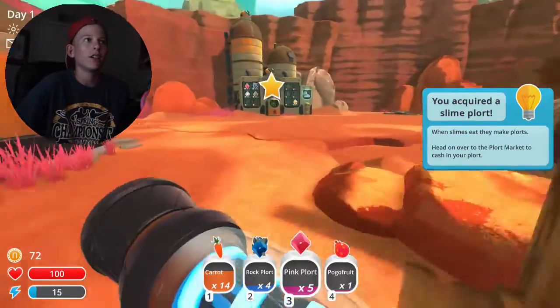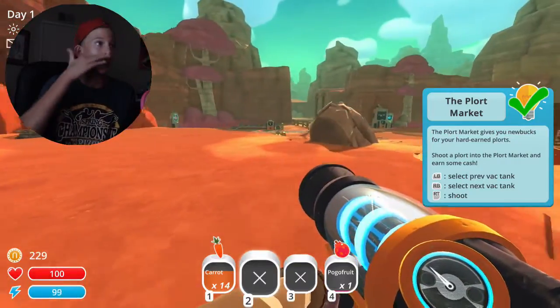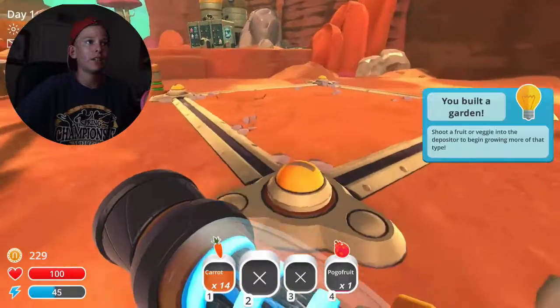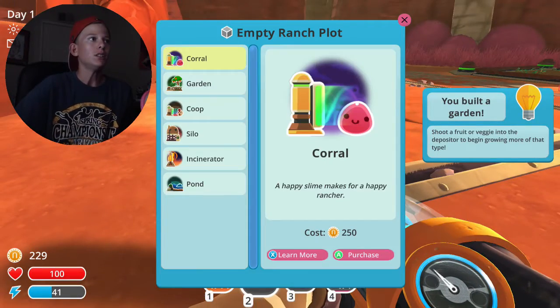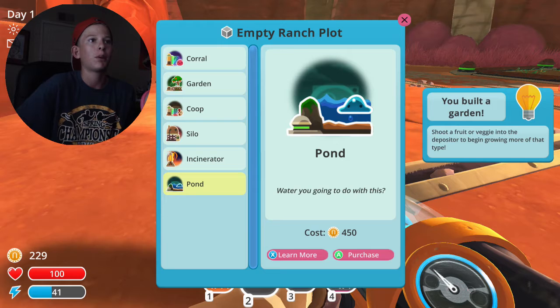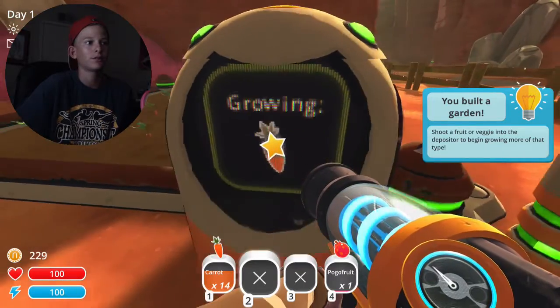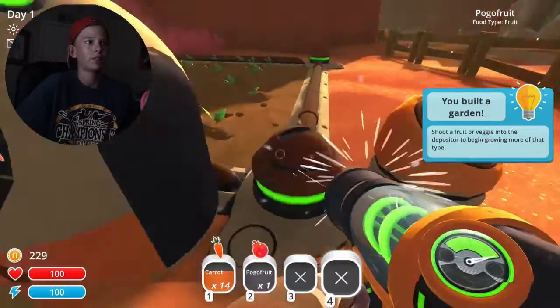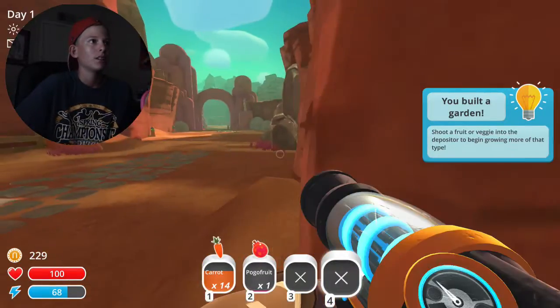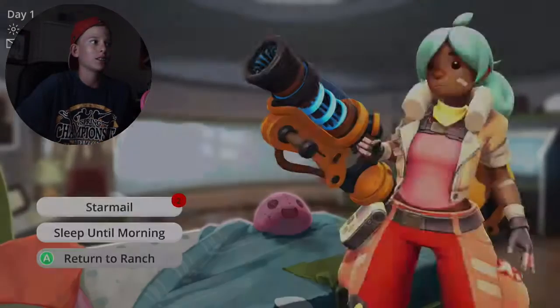I'm gonna go back and look for some more pink plorts. I still don't have enough, I need more stuff. Wait, what do I need? I built a garden. Wait, what's a silo? Oh, it's like storage. An incinerator — don't eat it, burn it. I think it's turning nighttime, so I think we should go back into the house and just go ahead and take a nap. Let's go ahead and sleep till morning.